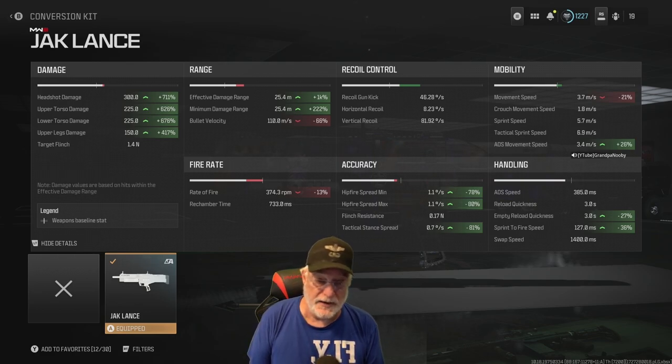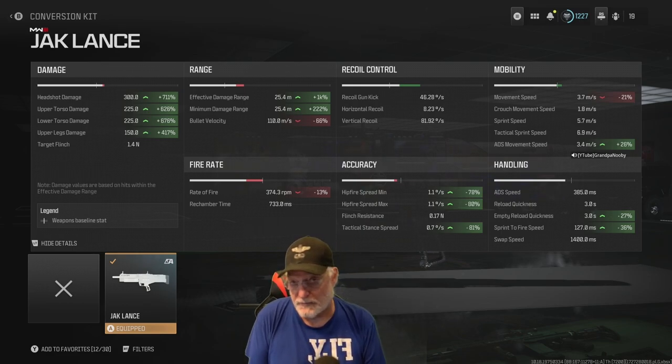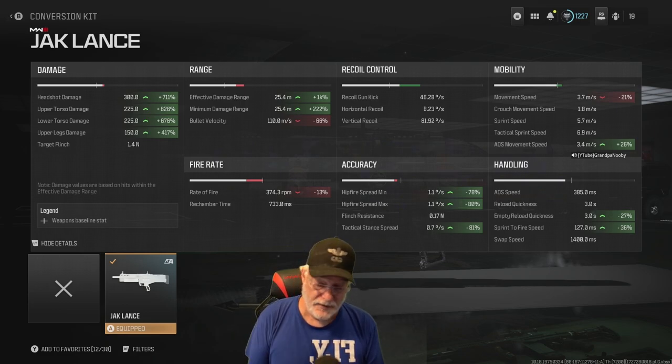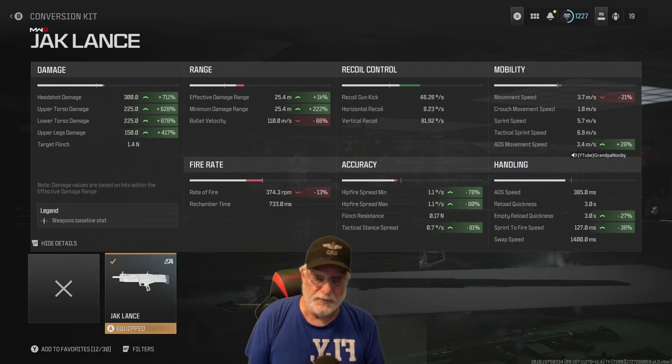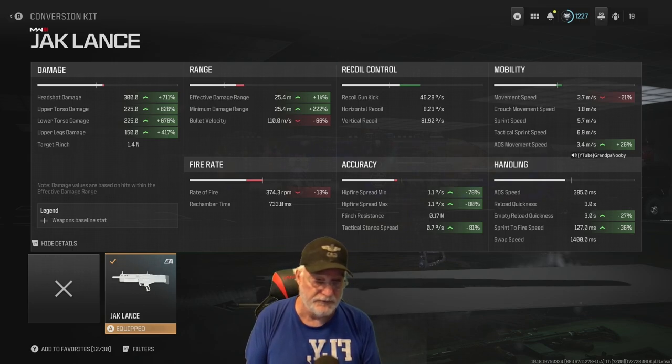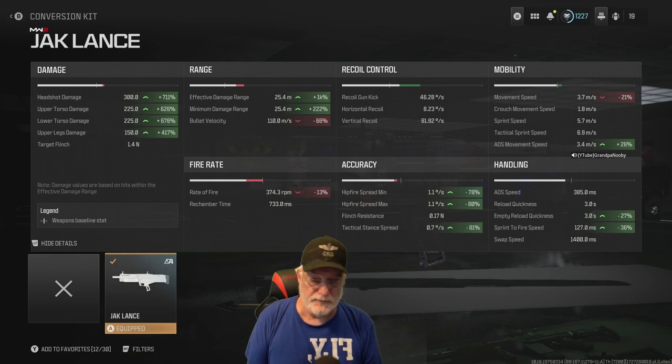Hip fire completely changed my life with the MX Guardian. I discovered it quite by accident — enemy was close, I pulled the trigger. My previous configuration had hip fire at more than 3 degrees per second. Once I realized I gacked the enemy with a hip fire, I went and hung the finest, most pinpoint hip fire attachments I could find. ADS movement speed is 3.4 meters per second — pretty good. Sprint to fire is 127 milliseconds — good as gold. Empty reload quickness is 3 seconds.